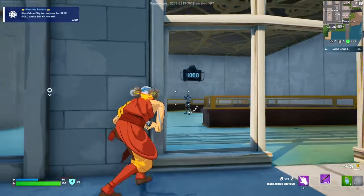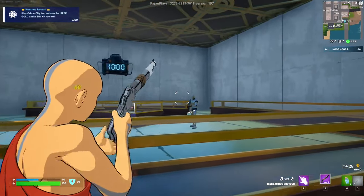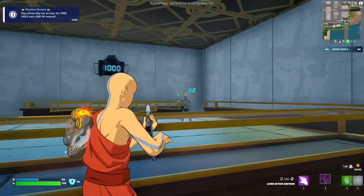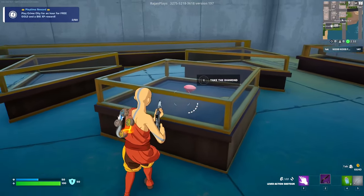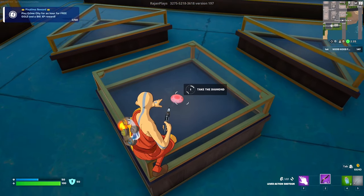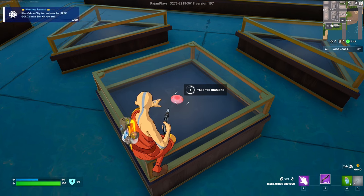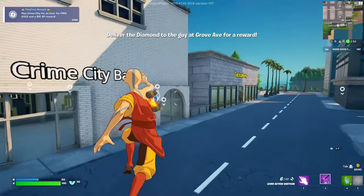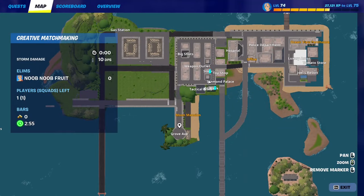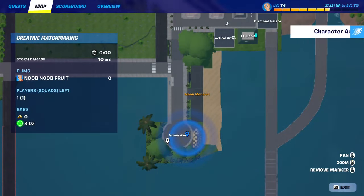Once you eliminate the two NPCs here, you can grab the diamond in the middle. It takes a few seconds to pick up so just be patient. After you get the diamond, you need to deliver it to someone. Now that we've got it, we exit and make our way to Grove Ave — that's where we deliver the diamond.